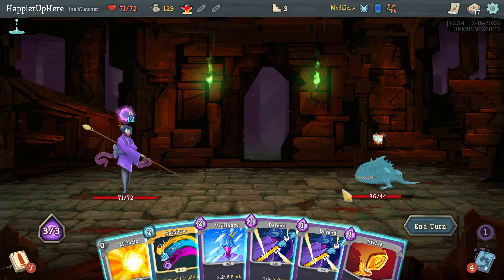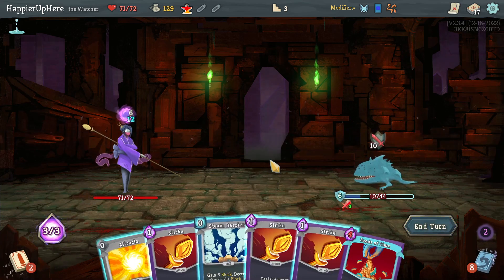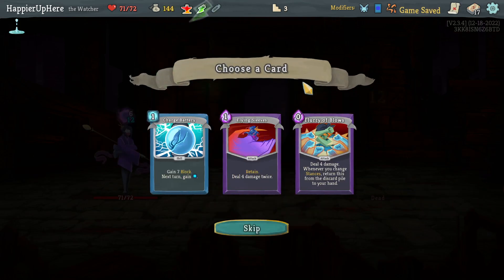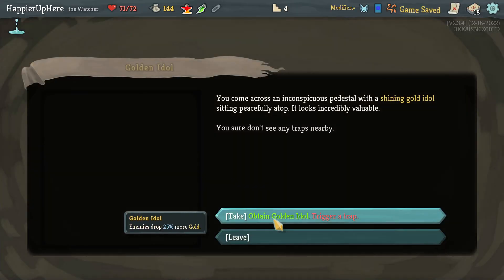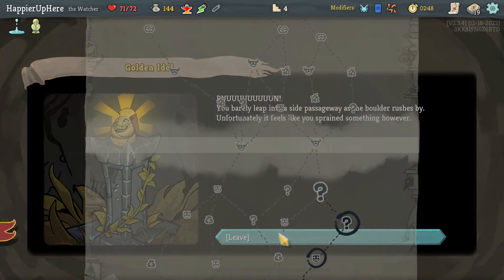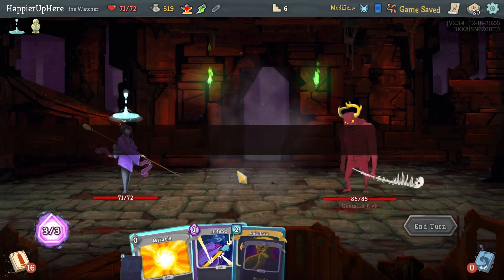One more Rainbow and a Strike, then three more strikes to kill. Got a Speed Potion, Flying Sleeves, Flurry of Blows, Overcharge Battery. I don't need Flurry of Blows - let's take Charge Battery for extra energy. Found a Cut Injury along with the Golden Idol, striking 25 more gold. Also got Doubt and a bunch of gold.